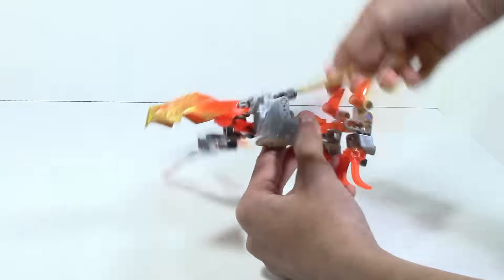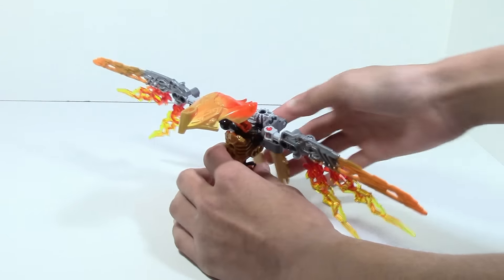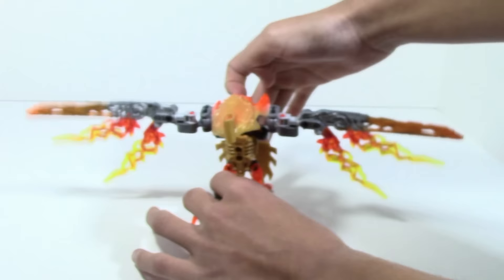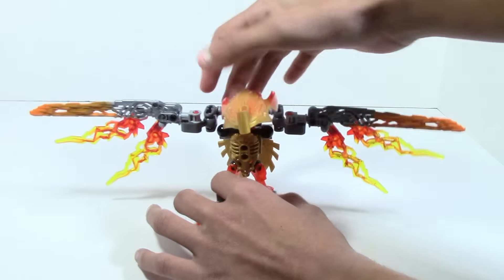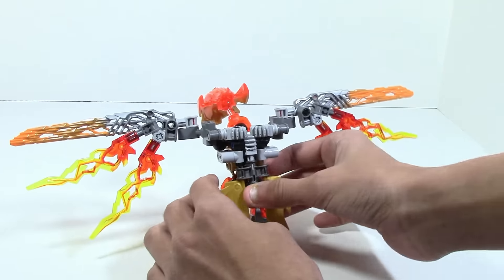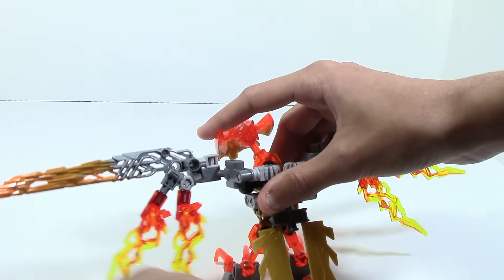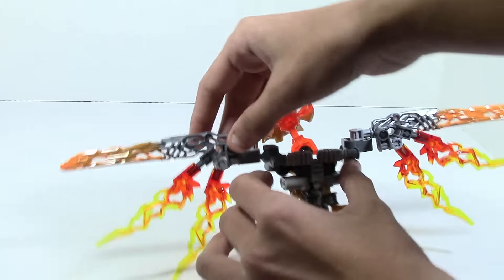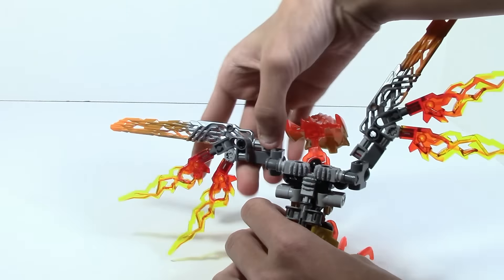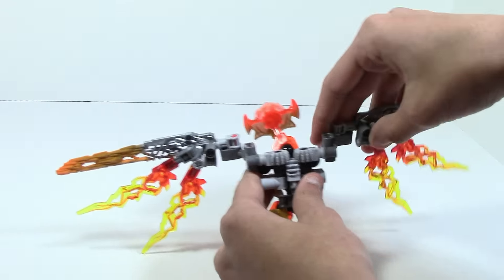If you have them side by side it's essentially the same, but I just prefer Uxar more. Normally Ikir is going to be in standing mode, so the wing function is cool and looks unique, but there's just something about this one I don't really like. You can also move the wings in various directions, so he does have some good wing movement and posability.